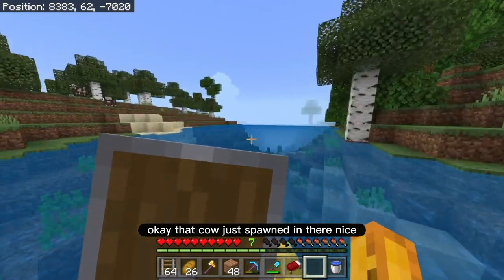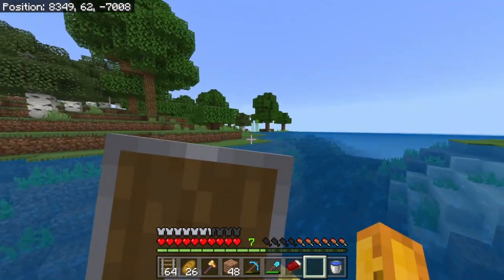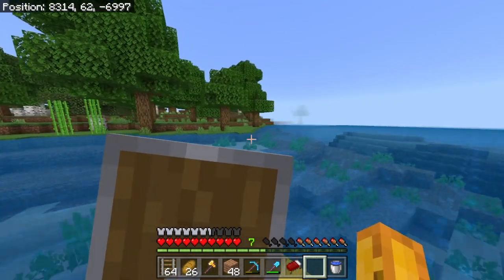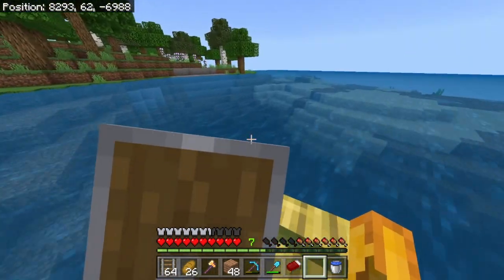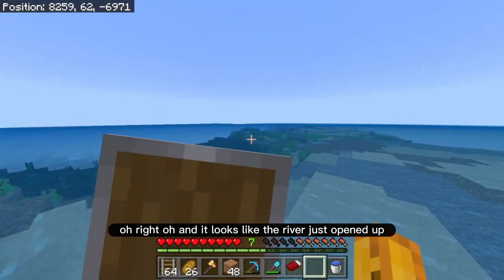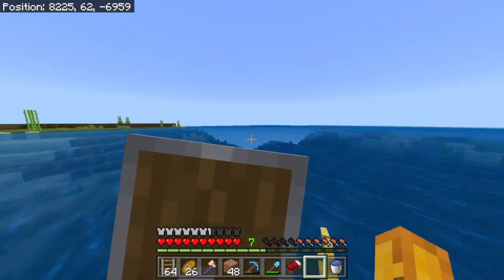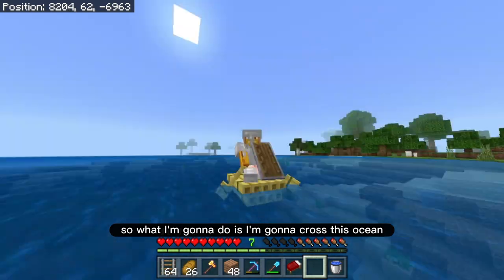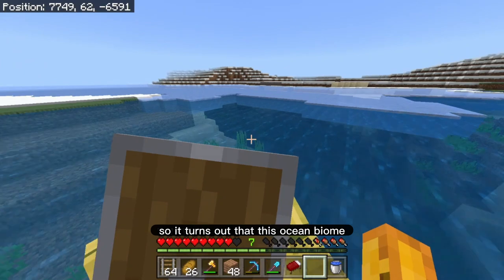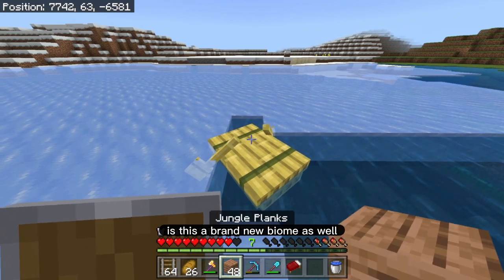Okay, that cow just spawned in there — nice. We're still moving in the water, this is dope. Some sugar cane — definitely don't need that. Oh, and it looks like the river just opened up. Are we inside of an ocean biome? I think so. So what I'm going to do is cross this ocean and I'll see you at the other side.